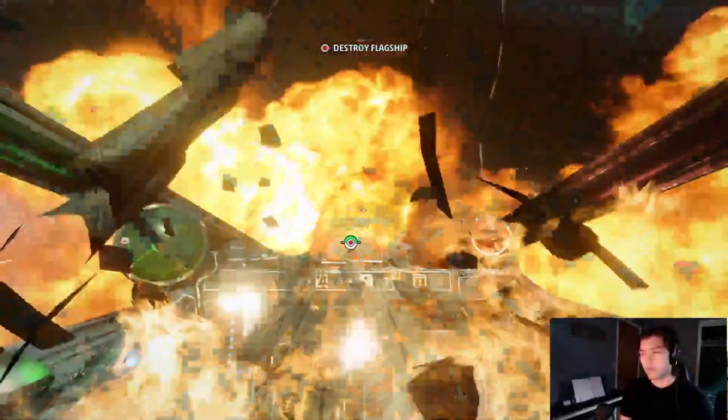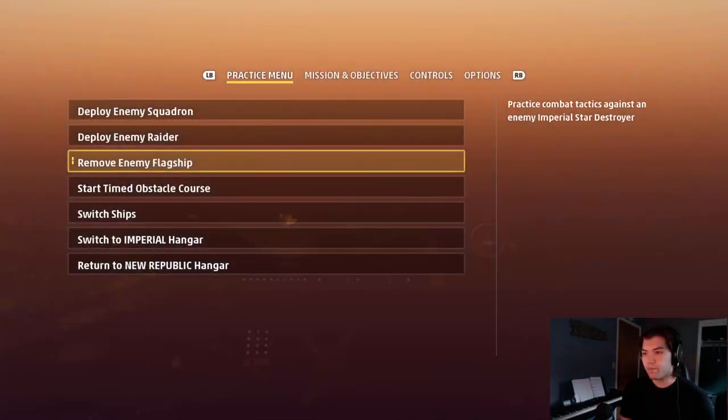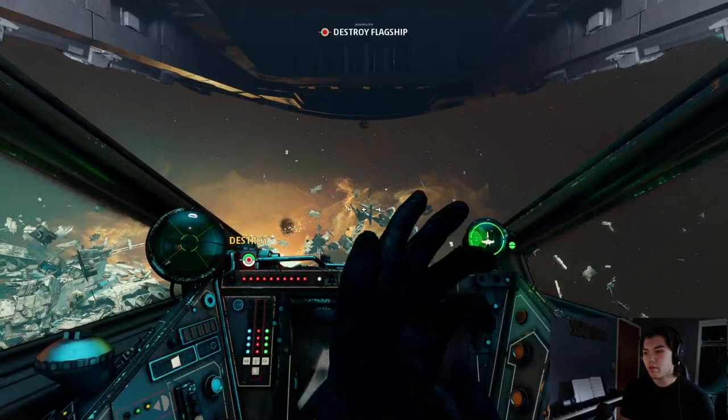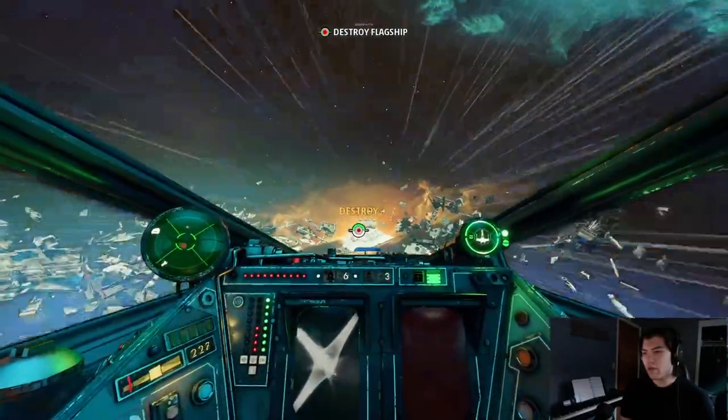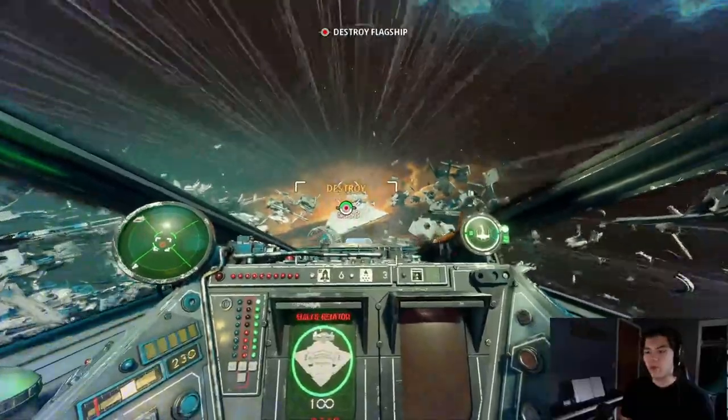So let's remove the flagship again. I'll just demonstrate for you guys who aren't clicking on the plazburst guide. We'll just use the conch missile. We'll demonstrate a couple of really textbook bowtie runs here.